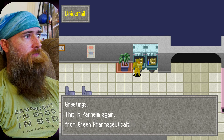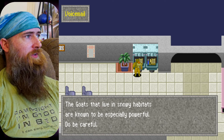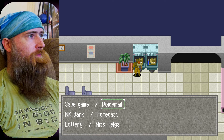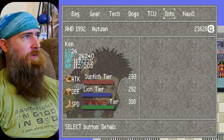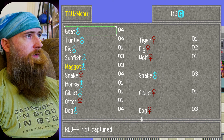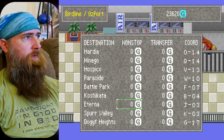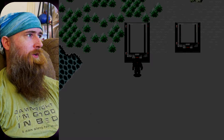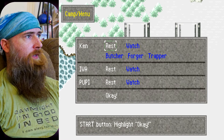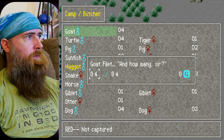Greetings, this is Panheim again from Green Pharmaceuticals — something I failed to warn you about. The goats that live in snowy habitats — the snowy goats are stronger goats. I never really questioned how much stronger some enemies were in certain climates. So we should have four goats in here — yeah, four right there, exactly the number we need. So let's just fly back to Eterna and process those goats into meat.